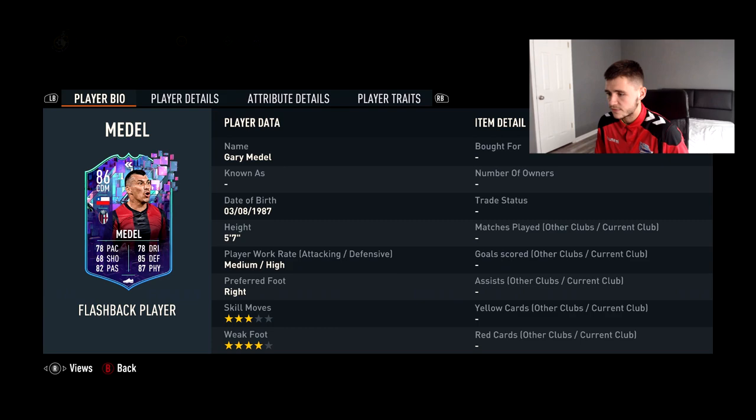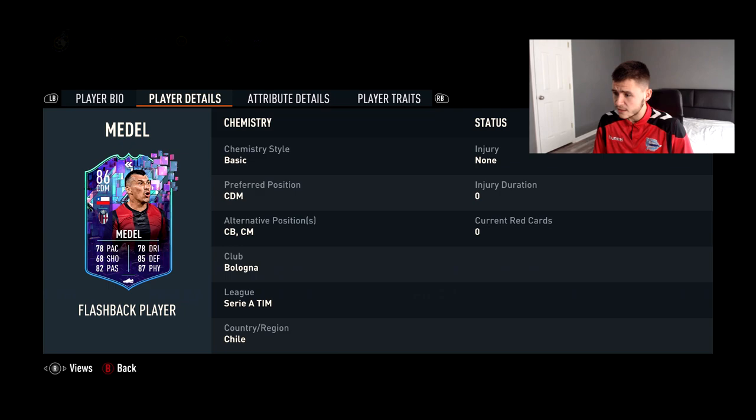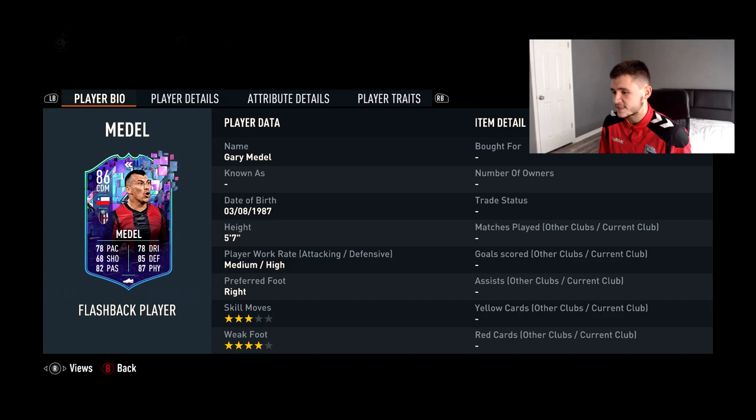Gary Medel, 86-rated flashback center defensive mid, medium/high work rates — very nice for a CDM. Three-star skill moves with a four-star weak foot is pretty decent; you're not really going to be skilling with Gary Medel, but a four-star weak foot is very good. He also has a few alternative positions — he can play center back and also center mid.